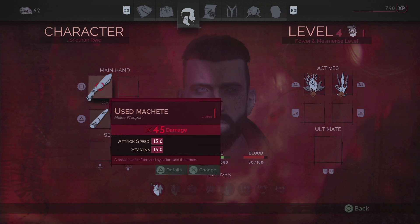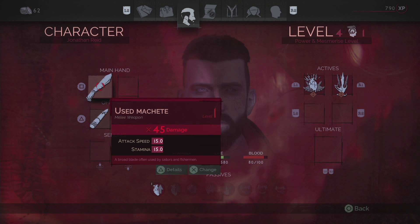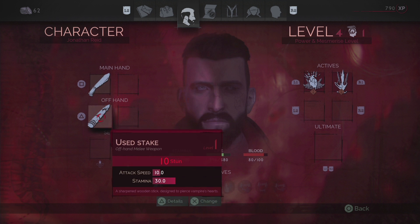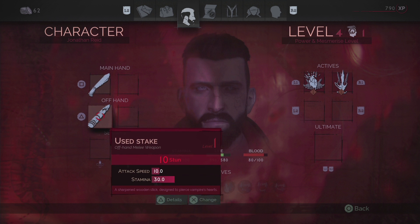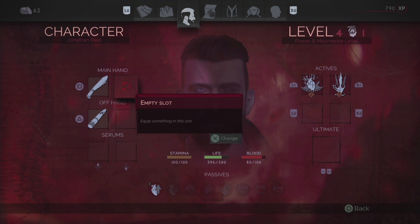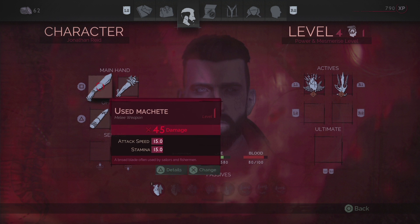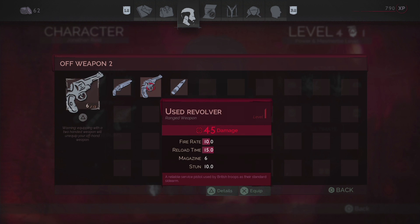The first two weapons you get are the used machete and the used stake. These two weapons get auto-equipped by the game for you, so when you first go into the character screen, this is pretty much what you're going to see. The way you equip weapons from here is you have two slots that relate to your main hand and two slots that relate to your off-hand. If I put another single-hand melee weapon into a slot, now I have two single-hand weapons in my main hand slots. If I go to my off-hand, I can pick another weapon for there.